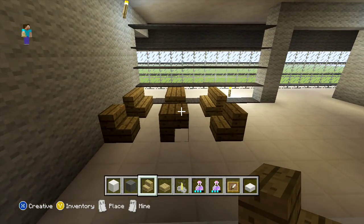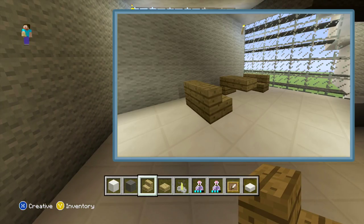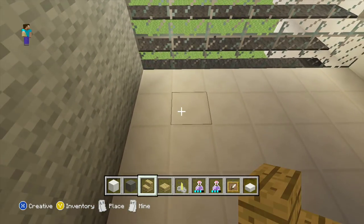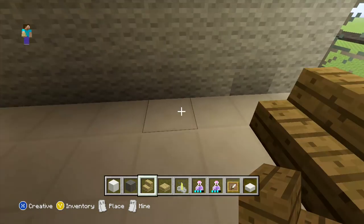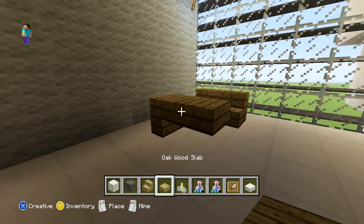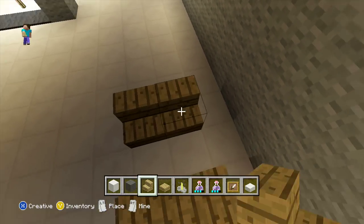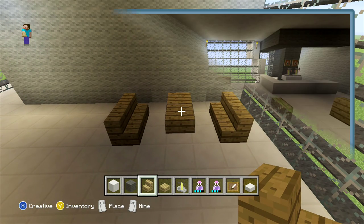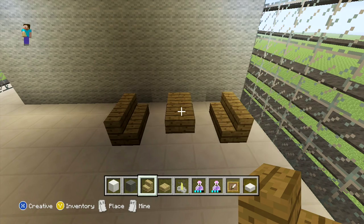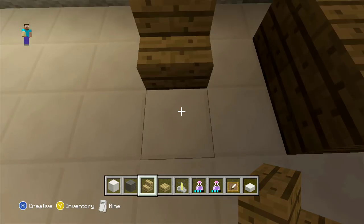In the opposite corner, do exactly the same but come one block out from the corner and begin by placing two wooden stairs. Then one block away use the same table design — an upside down stair with a slab next to it. For the last lot of seating, one block away behind the last chair, add one stair, leave a one block space, then an upside down stair followed by another stair facing the opposite way.